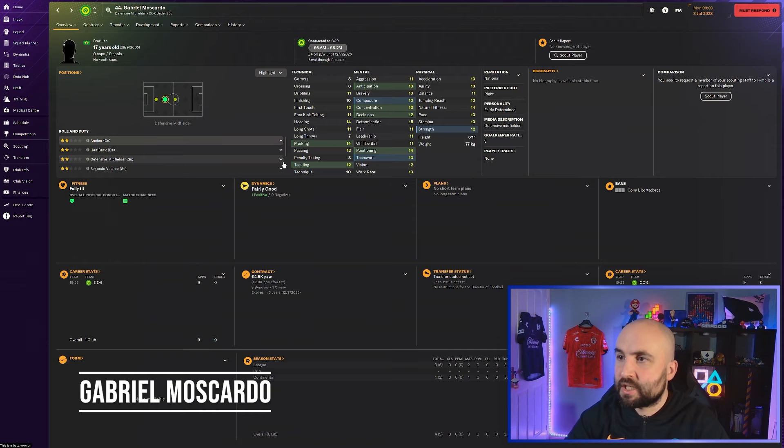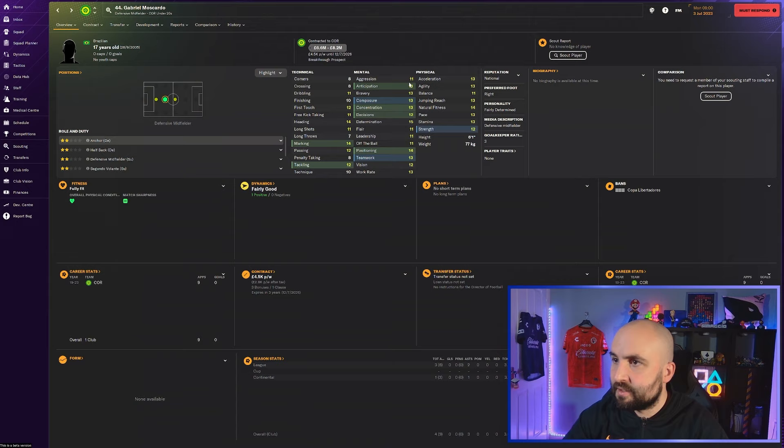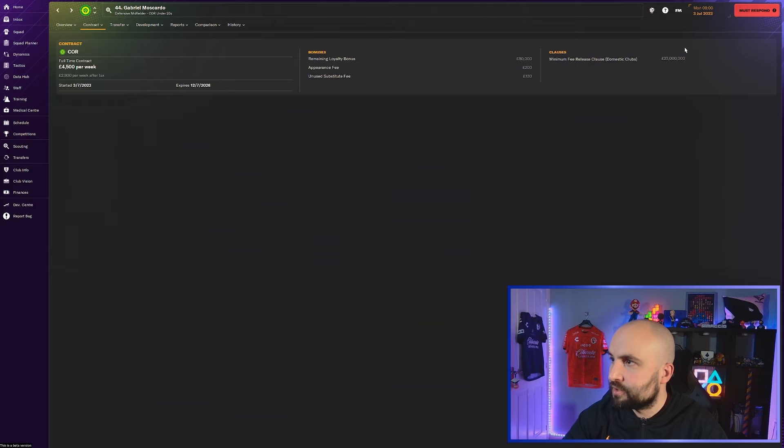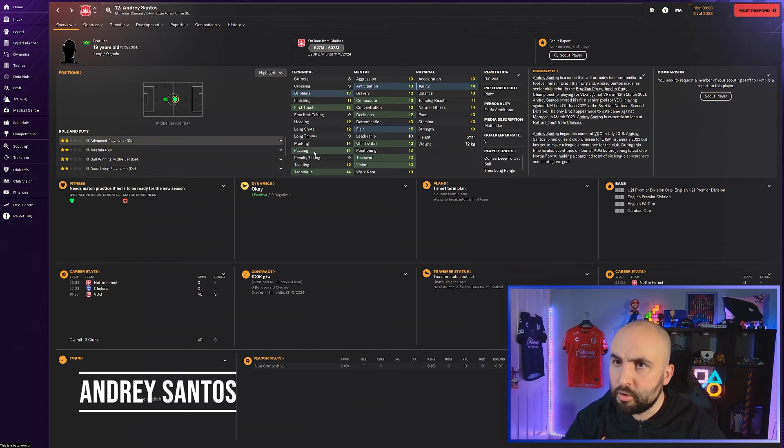Gabriel Moscardo looks really good - anchor, marking, tackling's decent, all those mentals in a really good position, good determination, all those physicals in a really good position as well. He's 6.6 to 8.2 million. There is a release clause at 23 million but if you offer 8 million they will accept - they'll take about 9 million with a sell-on clause. Moscardo is worth a look.